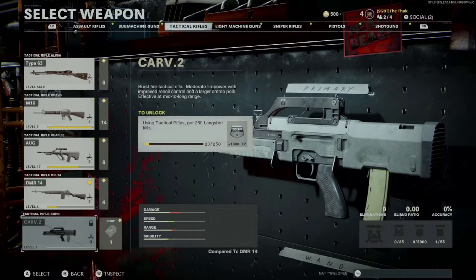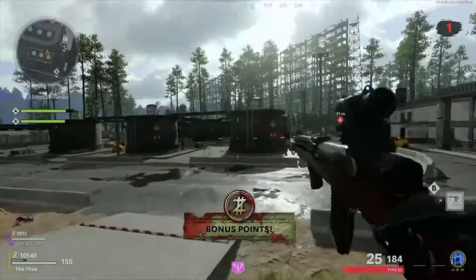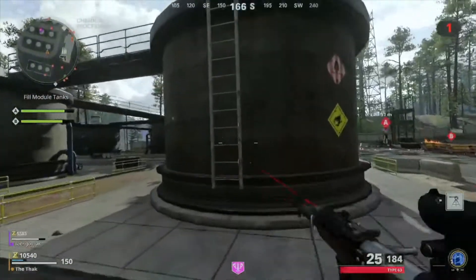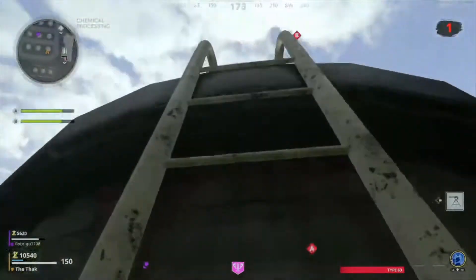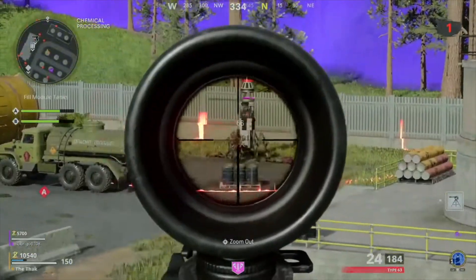To unlock the Carve 2, you need to either buy it in one of the bundles in the store, or you can complete some in-game challenges which allow you to unlock it for free. There are two different methods. The first is you can use multiplayer or Warzone to unlock it by using a tactical rifle and rapidly killing two or more players in 10 different games. The second option is in zombies: using tactical rifles, get 250 long shot kills.